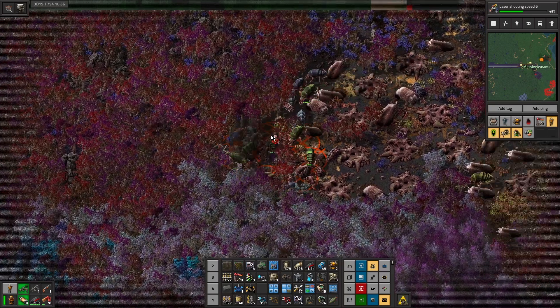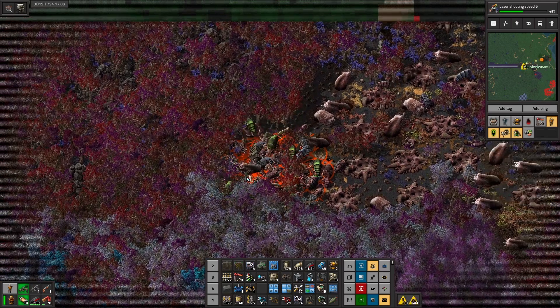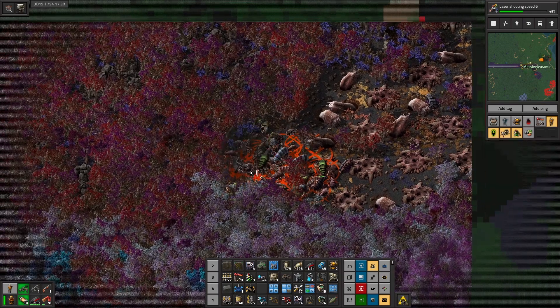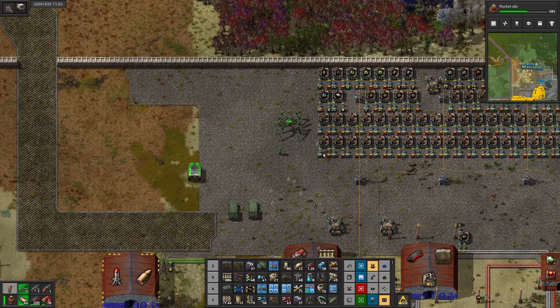Welcome back guys to Factorio Town Season 3. This is episode 45 with me, Massive Dynamic. We've reached a point in our playthrough where the factory is running pretty well and everything just needs little tweaks to make everything work a little bit better.